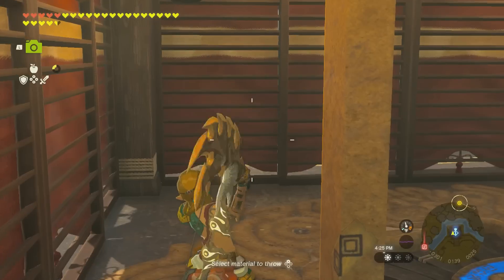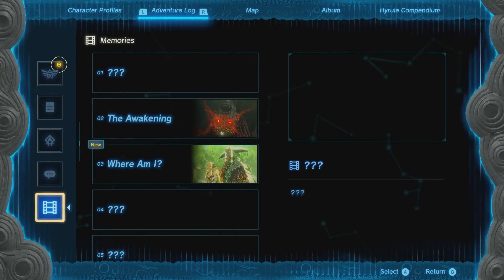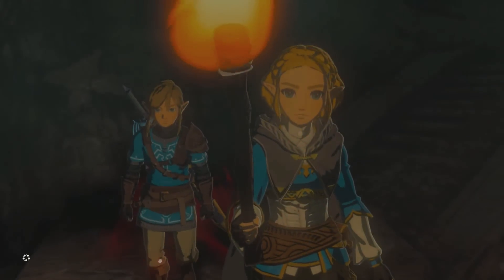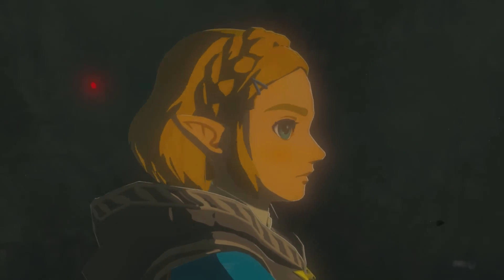Take out your weapon, and you're going to press minus on the controller to go to the map. We're going to be watching a memory. Watch the memory and mash the buttons A, B, X and all that, and you'll see in the lower right it appears with skip. When it says skip, skip. You don't have to watch the memory.